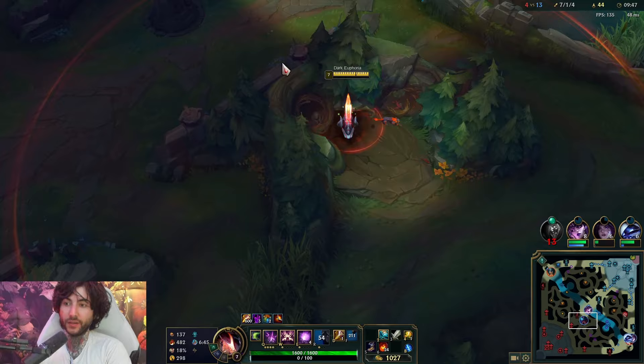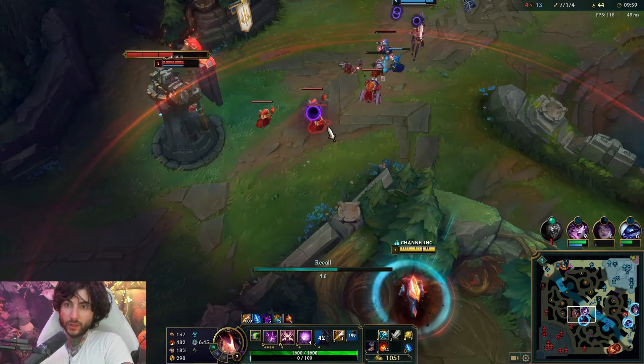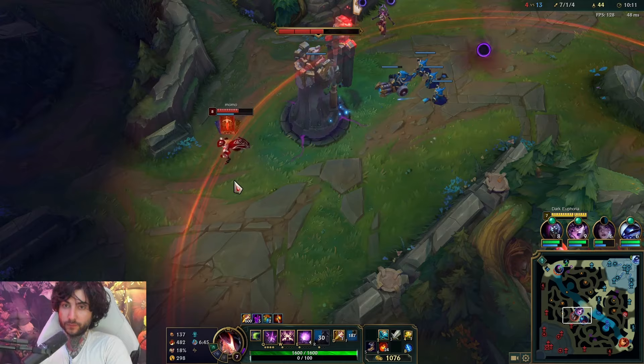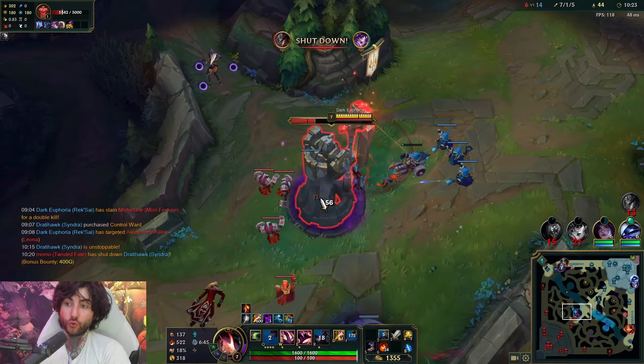I think Syndra is quite strong. She just pushed that wave fast so I can start to dive. She took too long so now she wasted a lot of my time, so I'm just going to base. Here what we're going to do is wait for him to use this card. We really need him to use the card - or that is good enough. Kindred or Syndra dies, that's perfectly acceptable. And because of the three Void Grubs we get, the true damage is actually very insane.